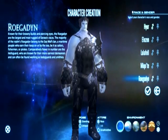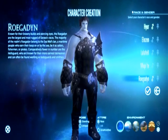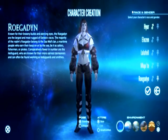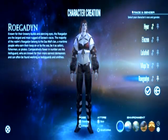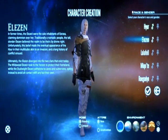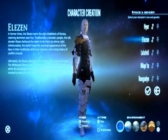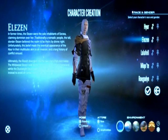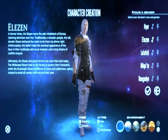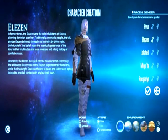Going down we have the Roegadyn — sorry if I mispronounced that. They're like the brute force type of race. You can see there's a female version — we didn't have a female version in XI, but we do here in XIV: A Realm Reborn. I think I'm going to go with the Elezen. I was an Elvaan in Final Fantasy XI Online, so I think we'll go with Elezen this time. I'm a little partial to the elf thing.